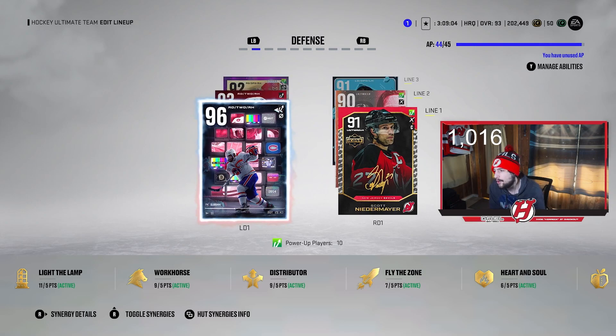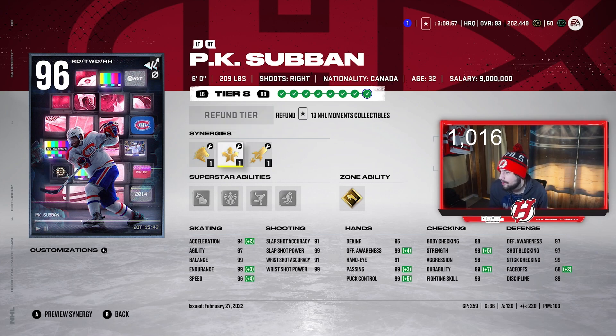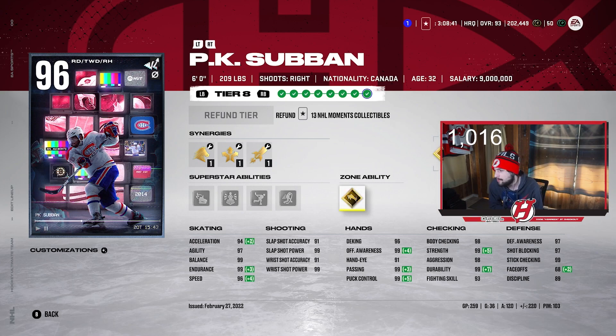On to the defense — we got PK Subban. This is where the team really strives on the defensive end. 6'2", 209, right-handed D-man. Workhorse, Distributor, and Fly the Zone currently active on him. 94 Excel, 97 Agility, 99 Balance, 99 Endurance, and 96 Speed. His shot is 91, 99, 91, and 99 — heck of a shot. Goal Trucklands is very broken, so I love having that on him. 36 goals, 120 assists, and 259 games played — he's been very fun to use.